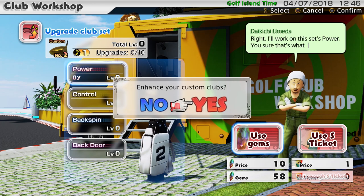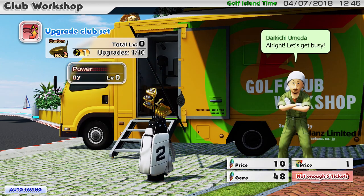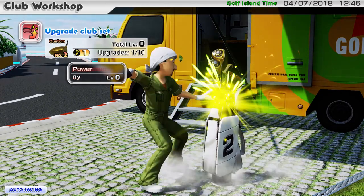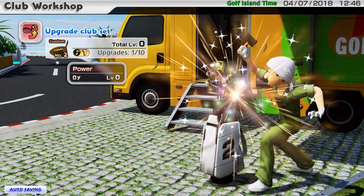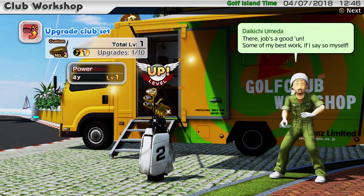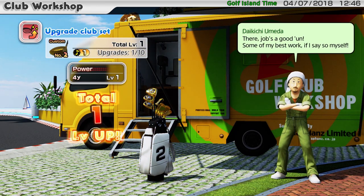We're going to use gems. He says are you sure? You say yes. He then gets out his rag and his polish and appears to just clean the clubs. Now the RNG kicks in and you either get one, two, or three levels per upgrade. I've got one here — a total of one.